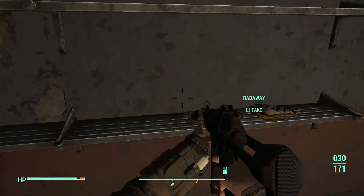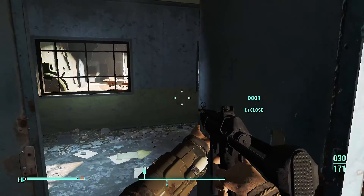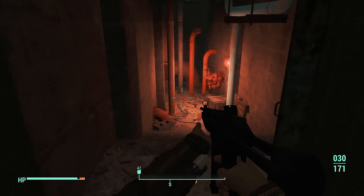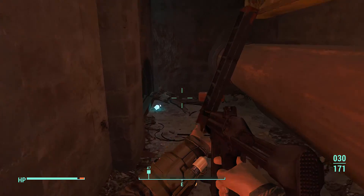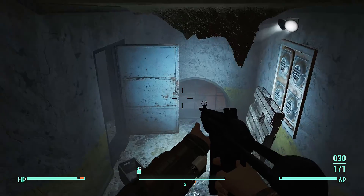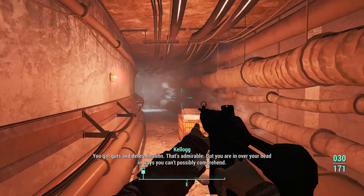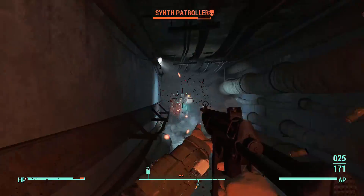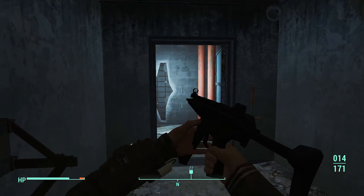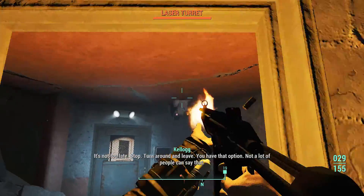We gotta be getting close — he's talking a lot of smack, trying to convince us to turn around. I almost missed that stim — I would have cried. Probably not gonna check the kitchen, we can wait to eat. Anything over here? We'll take that. All right, let's keep going downstairs. Kellogg: 'You got guts and determination — it's admirable. You are getting over your head.' We gotta be getting close now. Too late — stop, turn around and leave.